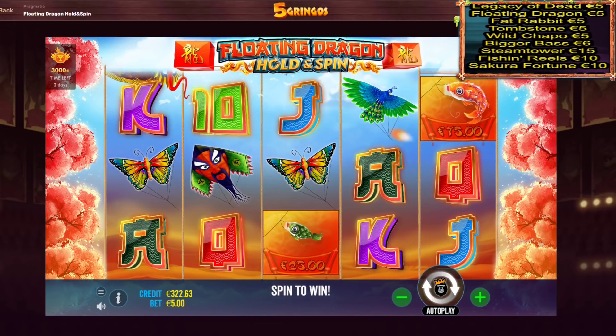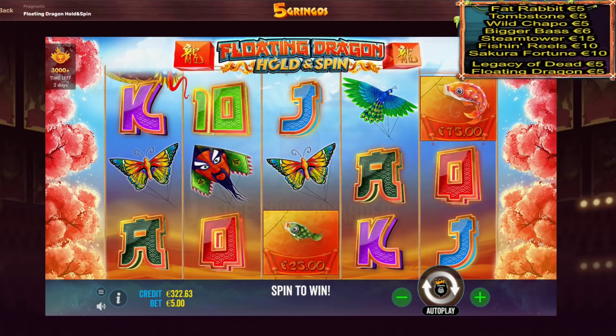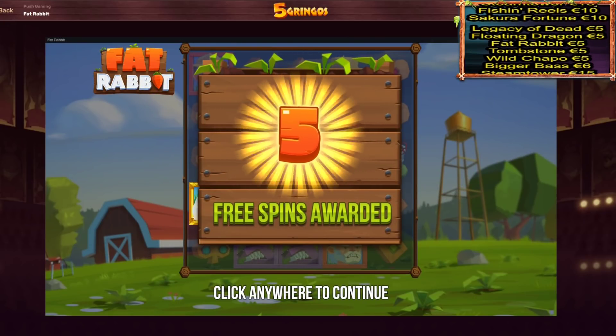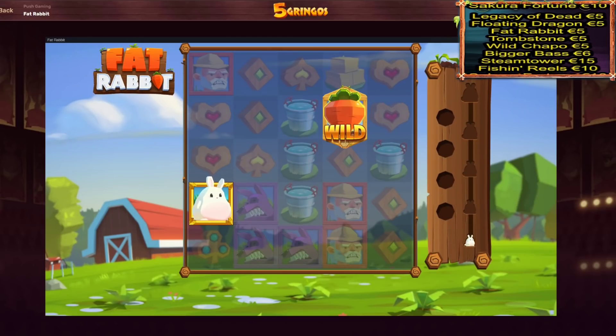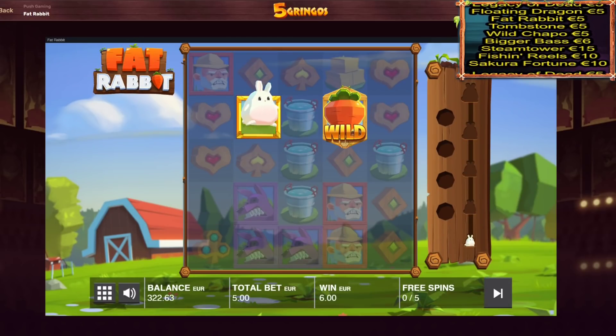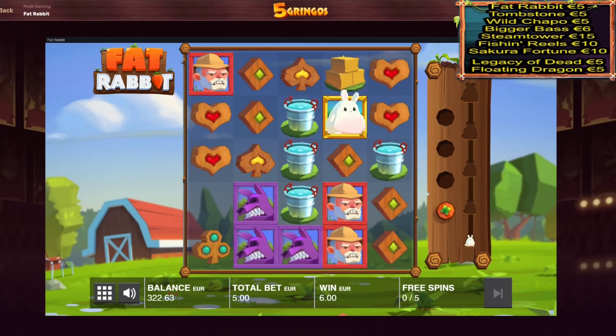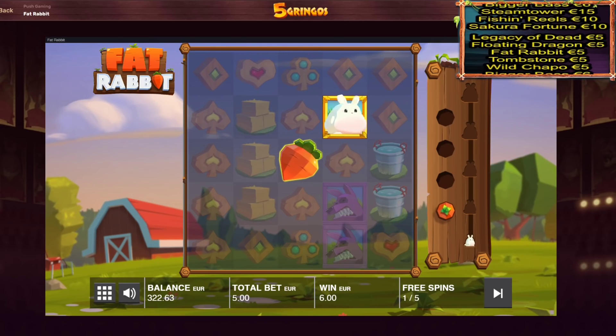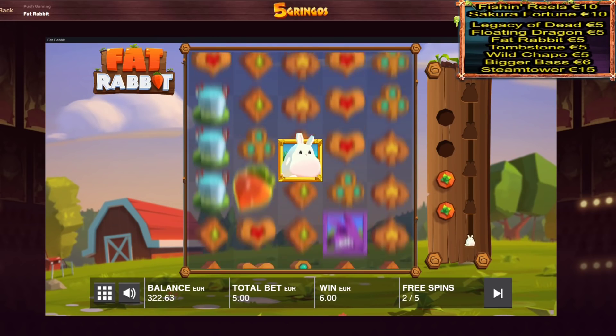Fat Rabbit on a five euro bet as well. We only started off with one carrot here, but this can still pay. We need to collect four more carrots for the level up. Disappointed on Floating Dragon, but it is what it is — we have a lot of bonuses to go, so hopefully we get some bigger wins on them.